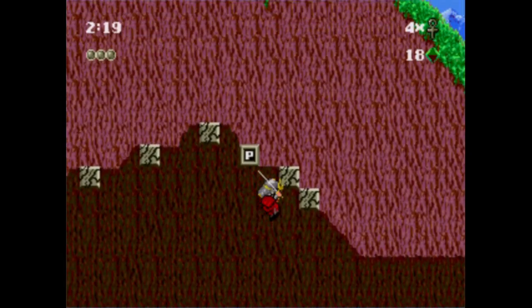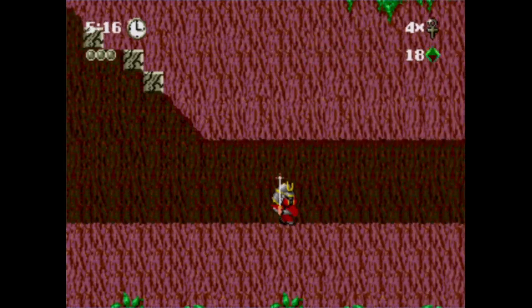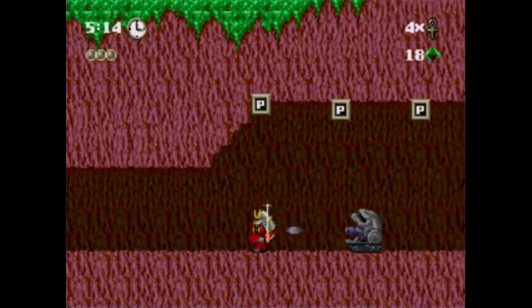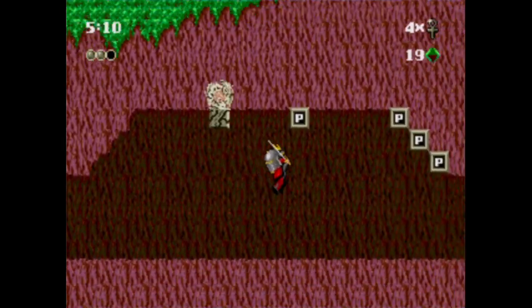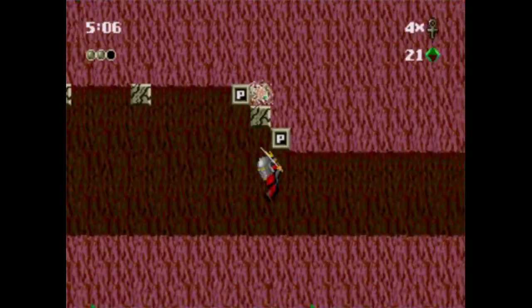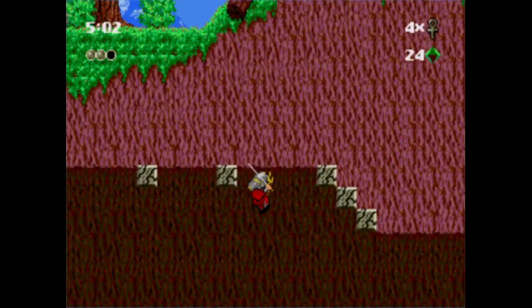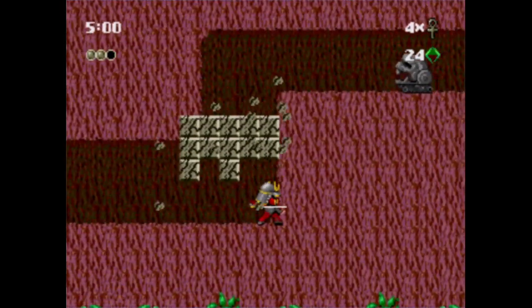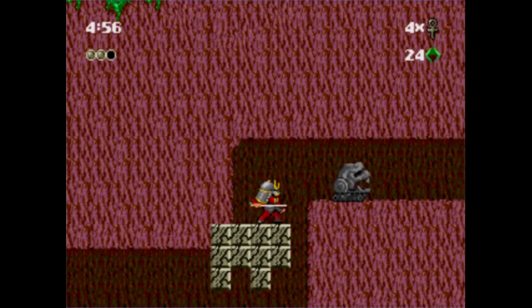The extra life, of course, is your AUG. Unfortunately you do have a limited amount of continues, so obviously don't screw it up. I couldn't even prepare to be shot at because the attack happened while it was off screen. Some of the P blocks might actually be hidden, so jump around — you might find some invisible blocks.